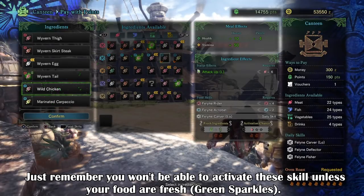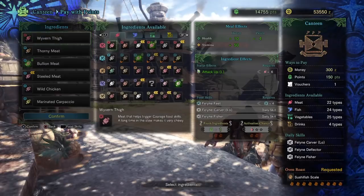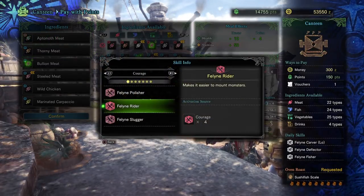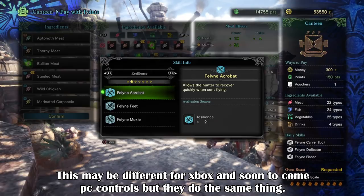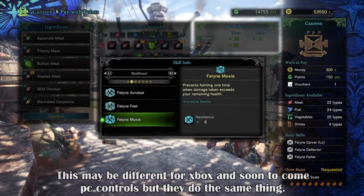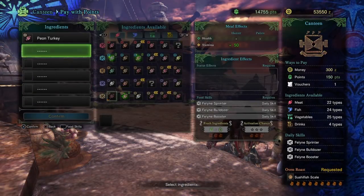Each ingredient falls under one of 5 different categories. These categories don't display their names when picking ingredients — instead they use coloured icons. To find the category names, press the D-pad on PS4 and you'll see the names of each ingredient category and the feline skills under them. While choosing ingredients, press the touchpad on PS4 to see how many of each category you need to add that skill to the pool and what they do. You can mix and match between different types. For example, to get the Feline Sharpshooter skill, you'd need at least 2 ingredients under the yellow category as shown. If you have 4, it changes to the next skill available within that colour.